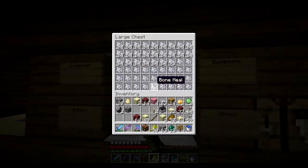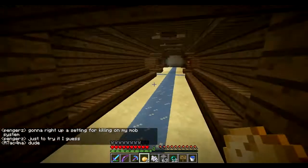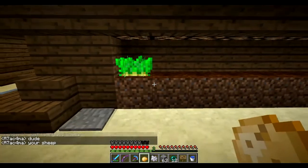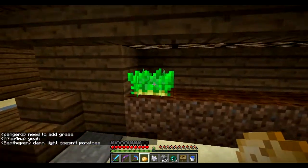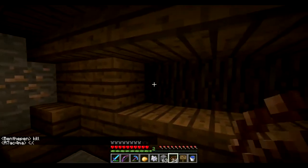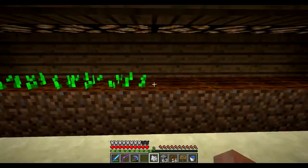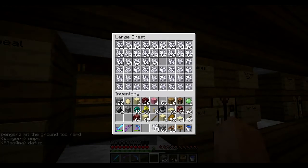One thing I wanted to test on footage here is whether my wheat farm works with potatoes. I believe you just plant these and bone meal them — but light doesn't kill potatoes apparently. So I'll have to make a separate farm for potatoes. That's unfortunate. I could just grow potatoes here and bone meal them when I want, it's just a little bit slower because I have to manually harvest.